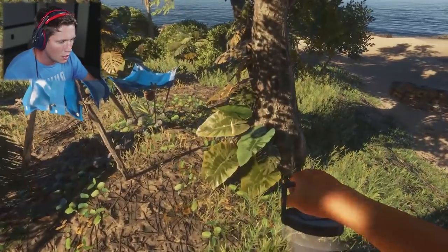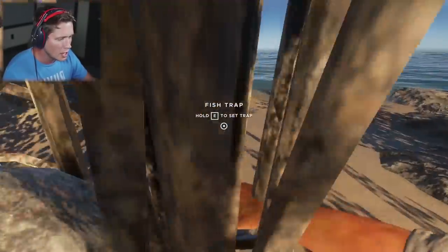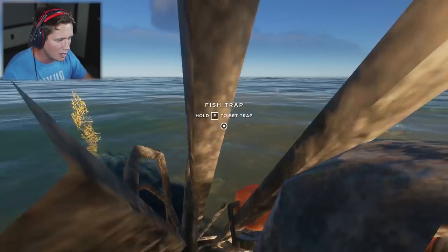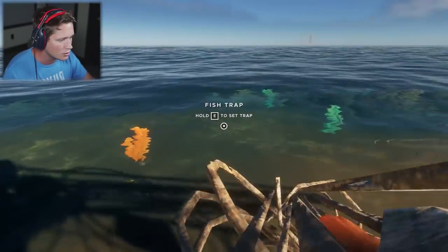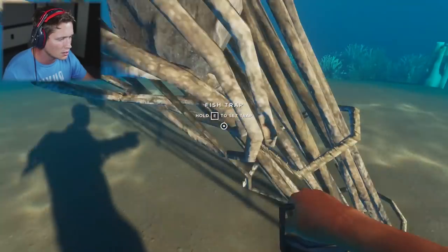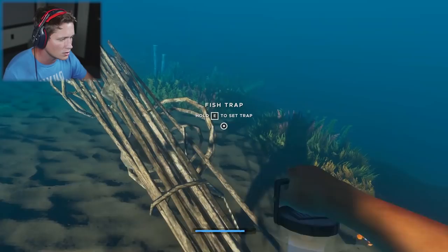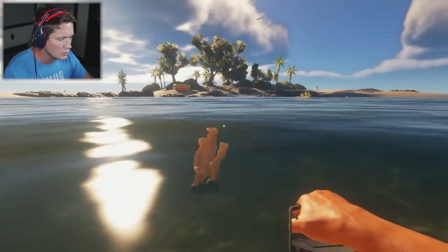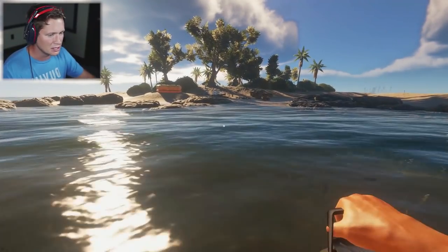We do have our fish trap. Let's go ahead and grab that. I'm going to drag this thing out to sea. I'm not sure if you have to bait it, or if you just set it out there and forget it. We're going to come out here, set it right along this edge where it starts to get a little bit deep, and set it up. We'll leave it there for a little bit — if it works it works, if it doesn't that's fine.